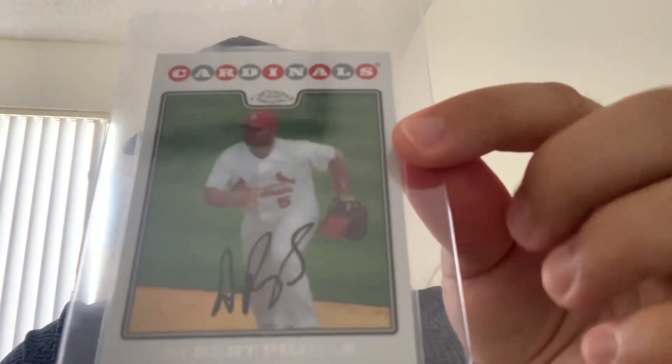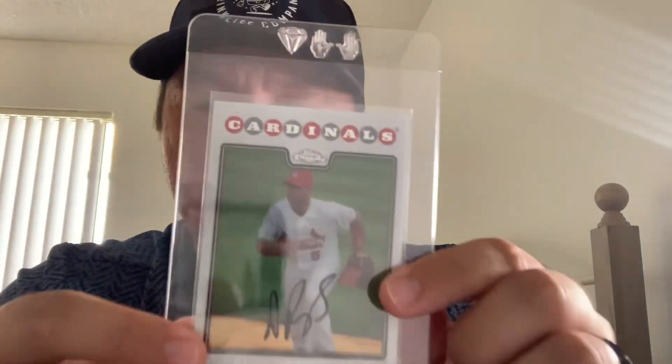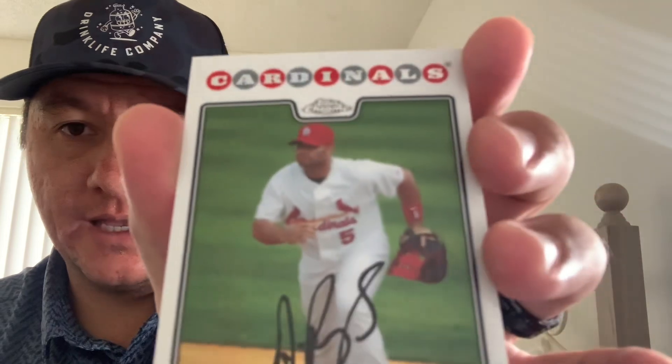There's also an interesting 2008 Topps Chrome refractor I'm submitting. There's kind of a streaking or line going down it — I'm not sure if it's just how the print is or something with the surface. It's hard to explain — almost like something within the surface, but it might just be a print characteristic. Those are the cards I'll be grading; if I find more worth grading I'll put them in.